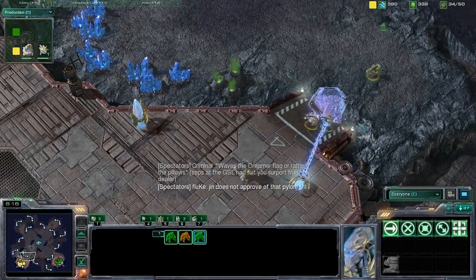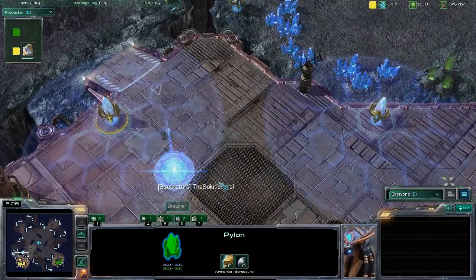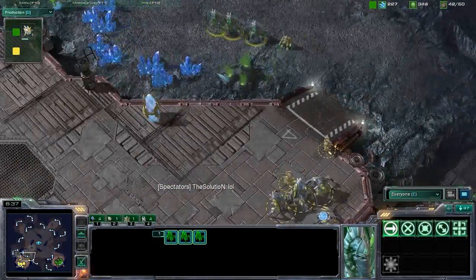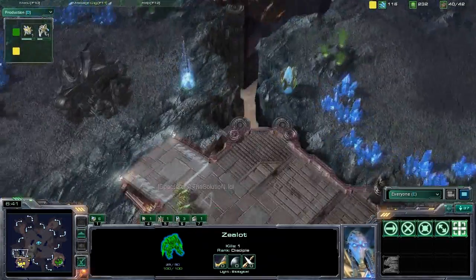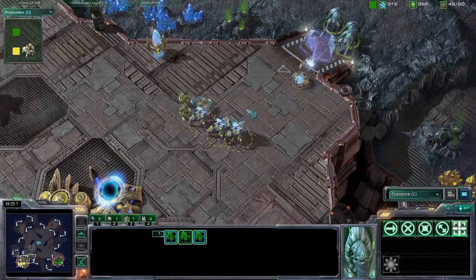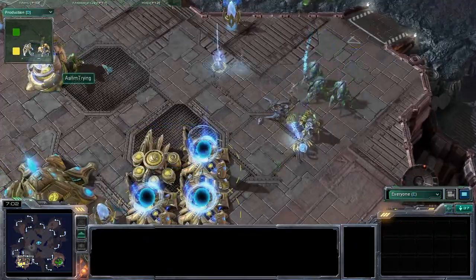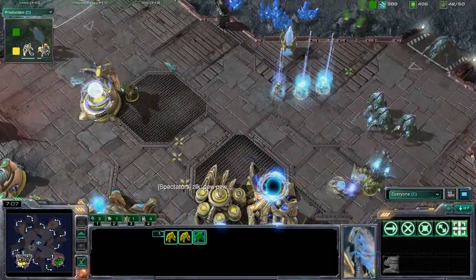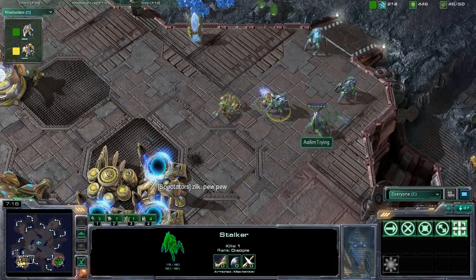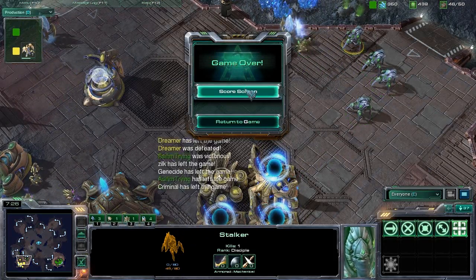Chase moving into Dreamer's base with two zealots — he loses one slightly carelessly. Chase manages to take down Dreamer's pylon across the little chasm, and now he's got vision on the other side. This is the pincer — Chase is attacking from both sides. There come some zealots from the back, cutting Dreamer off from behind. Nice job by Chase there. Chase leaves a zealot to attack that robo-facility — not sure if that's the best idea. But we see the GG from Dreamer already. He's not even going to waste time trying.